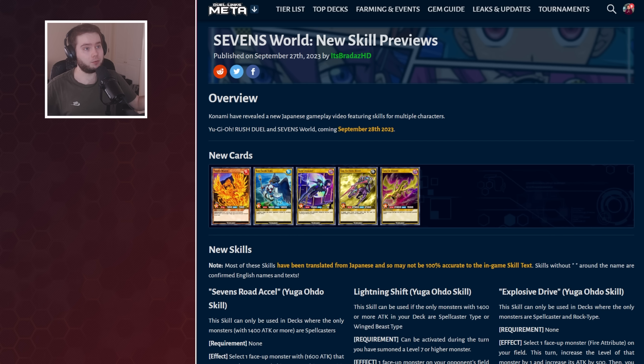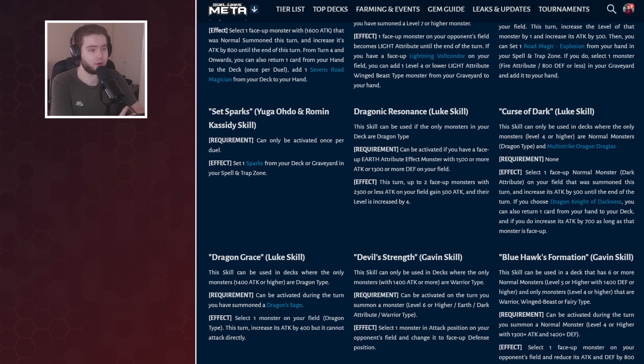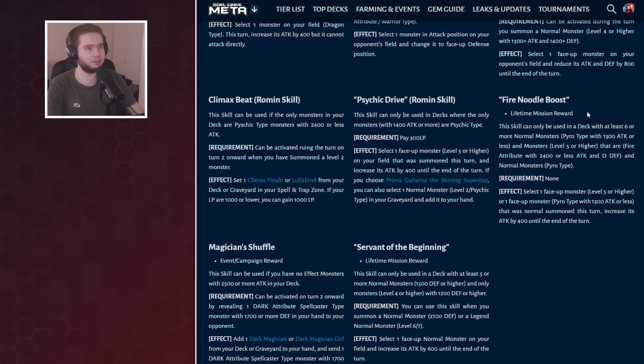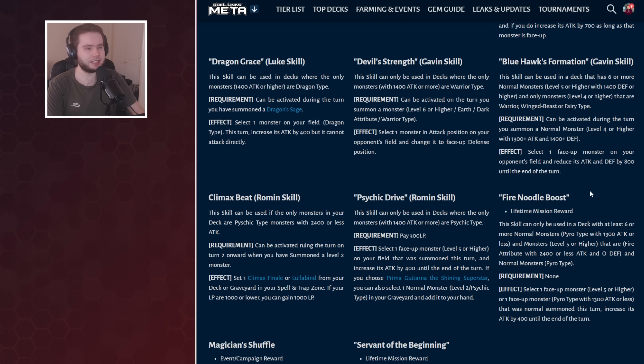We also had some new skills confirmed from the Japanese video — unfortunately they released every other video in English apart from the one that really mattered. So some of these translations may not be right, translated to the best of my ability using Google and asking people in the Russian Discord. These skills — Fire Noodle Boost, Serving the Beginning, Magician Shuffle — all have the Diamond Icon, so these might be skills any character can use, which would be really cool. Two of these are Lifetime Mission Rewards, and we know we're also getting some skills via level ups that will have these Diamond Icons.